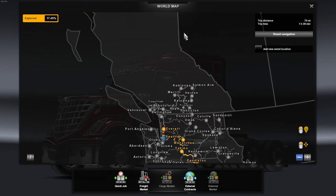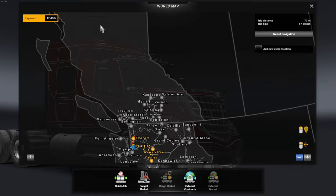Most of the settlements in British Columbia are in the south because this is quite a barren landscape - it gets quite mountainous and snowy up north.